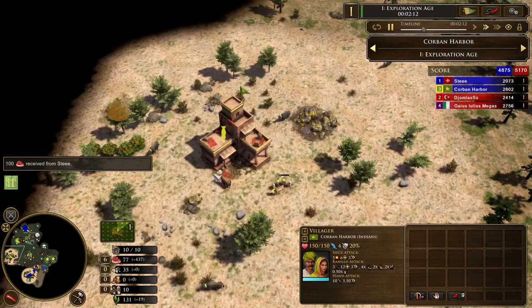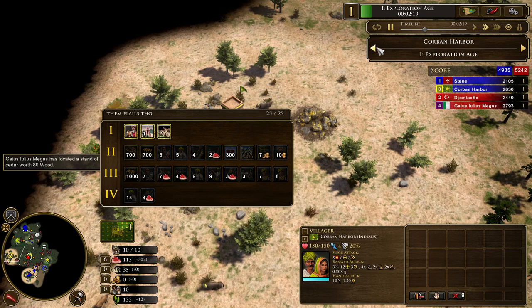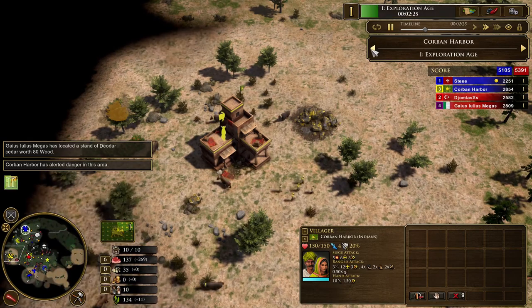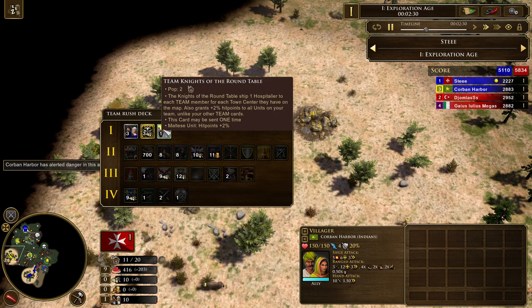Then you focus on getting some food or wood treasures as you can, and you need to collect 300 food so that we can ship our very first card — Team 2 Flail Elephants. Malta is going to be sending Knights of the Round Table as his first card. This is the card that makes him so good at slinging — and you'd never believe it — Knights of the Round Table.